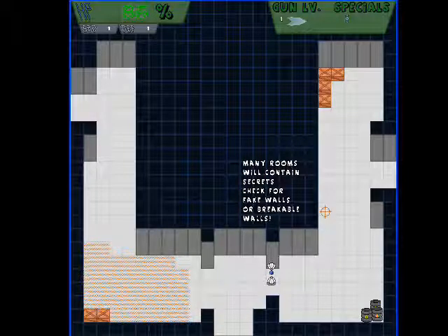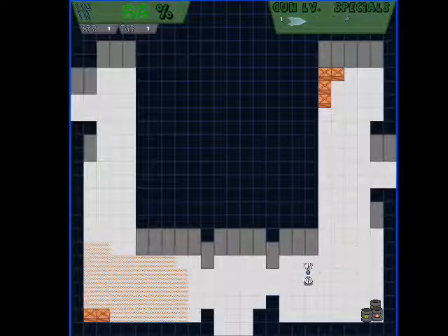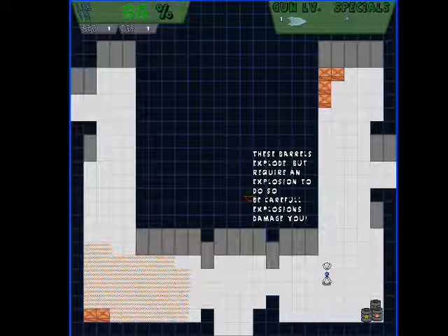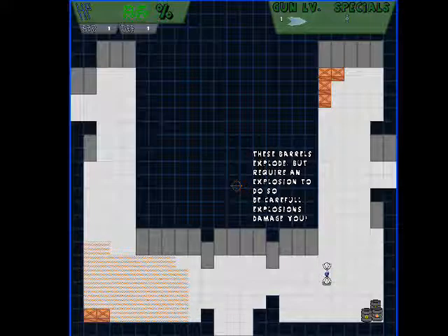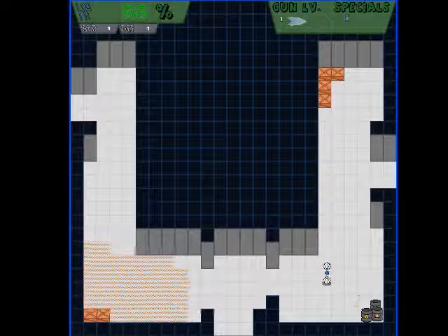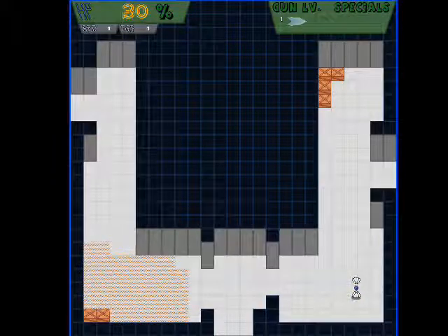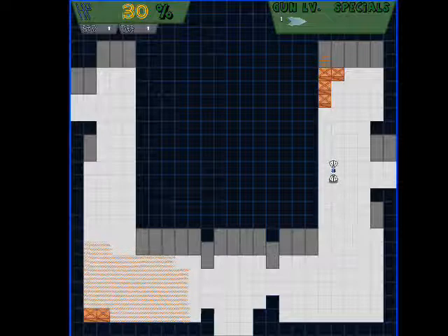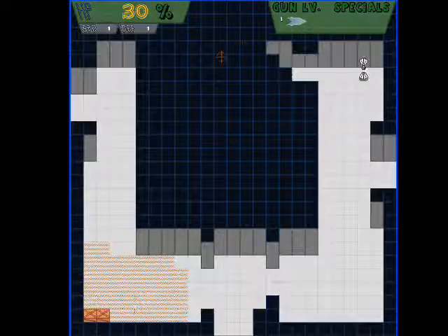Many walls will contain secrets — check for fake walls or breakable walls. These barrels explode but require an explosion to do so. Be careful, explosions damage you! We're almost dead now. We found a fake wall! Let's explore the darkness.